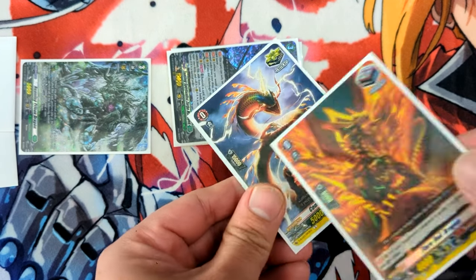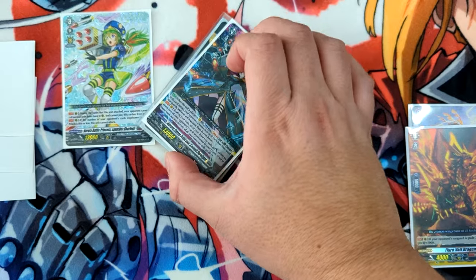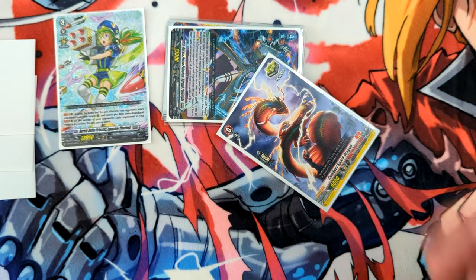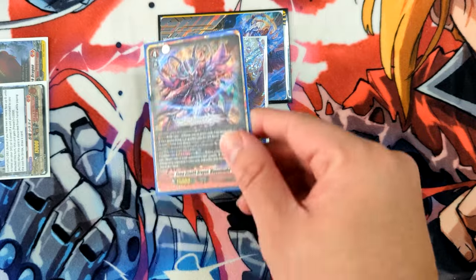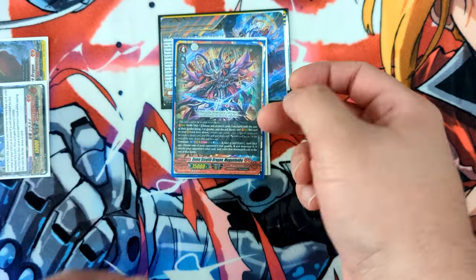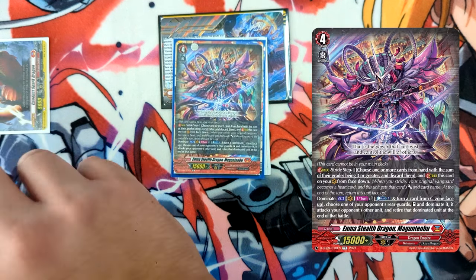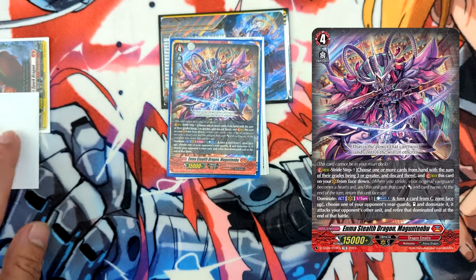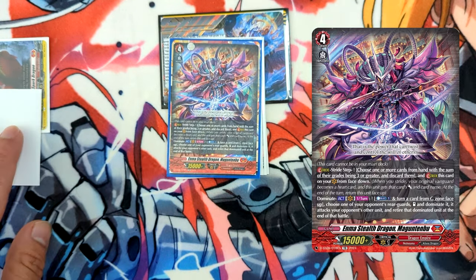Typically you'll be dominating grade threes with twin drive, so you'll be doing twin drive with cards coming from your deck. If you're going against a deck like Seraph, vanguards like that have an inherent triple drive. Domination really starts when you begin to stride. When you place a stride like Maguntembu, it triggers Oboro's break stride skill to immediately dominate something on your opponent's side. Then you can use Maguntembu's counterblast to dominate again, taking advantage of the same rear guard used for Oboro, and it retires at the end of battle.